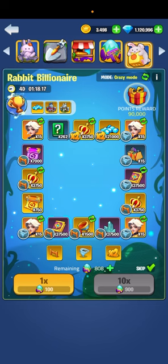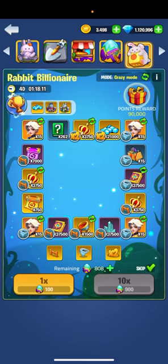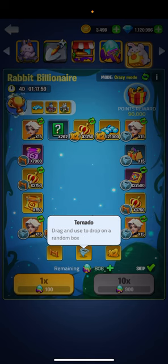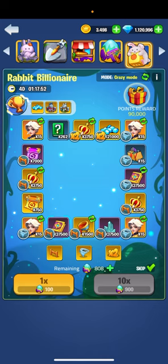Aim to use Crazy Mode instead of Normal Mode, so save your eggs for Crazy Mode. For the times-two boosts, when you unlock them, you want to drag them onto the spot you want. The tornado and barricade work the same way — you gotta drag them. I recommend waiting to gather 900 eggs each time instead of using them every 100.